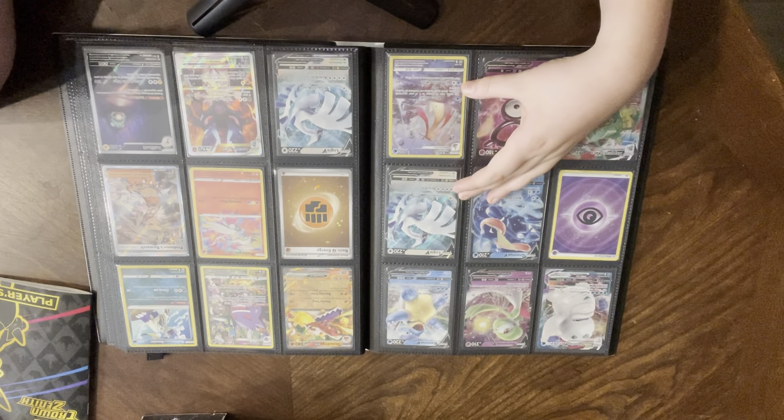Radiant Tsareena — I don't know if I'm saying that right. Zacian V promo — these promos come in separate boxes with an action figure and a pin. I like the Zamazenta more but a lot of people like the Zacian. You can get those boxes — they come with 11 Crown Zenith packs for about $70. I got both of those as one big Christmas present.